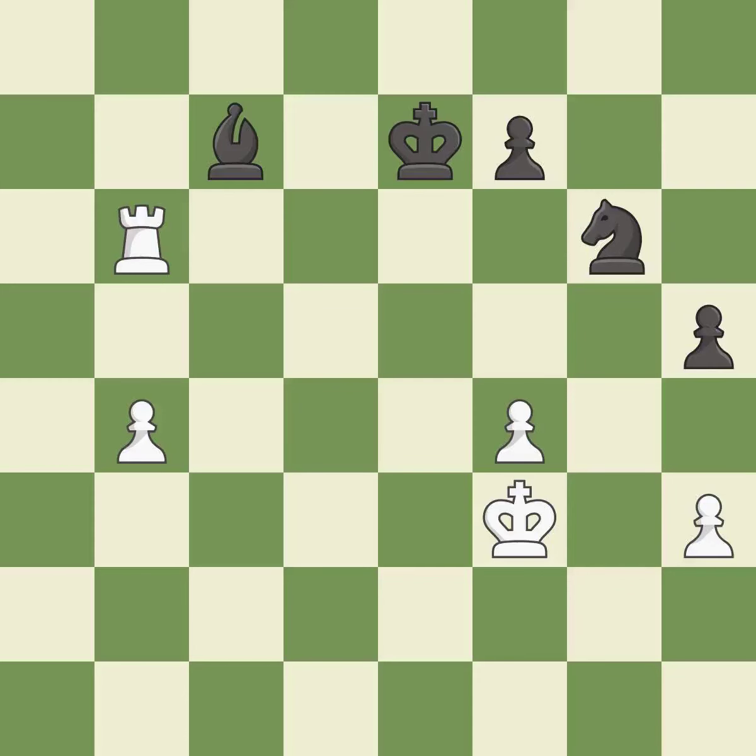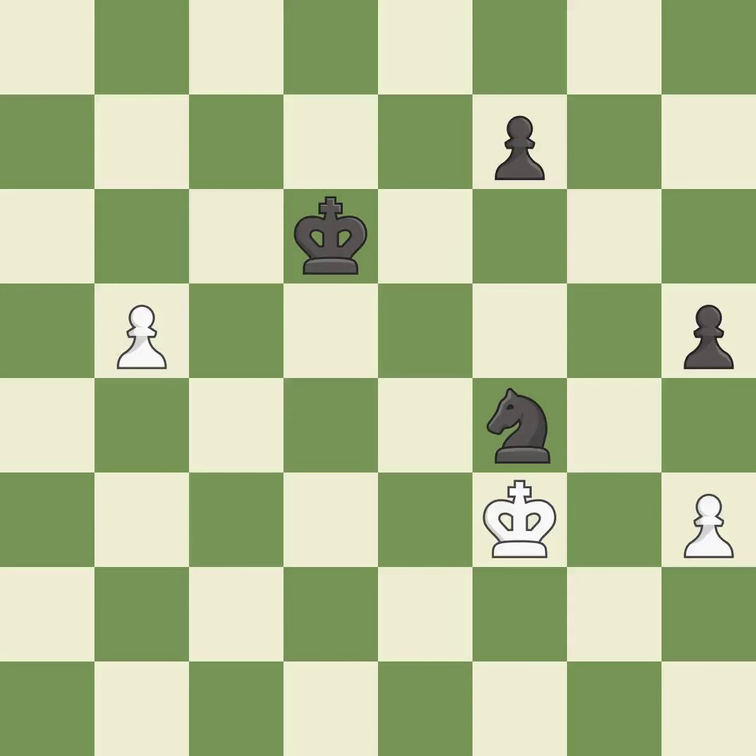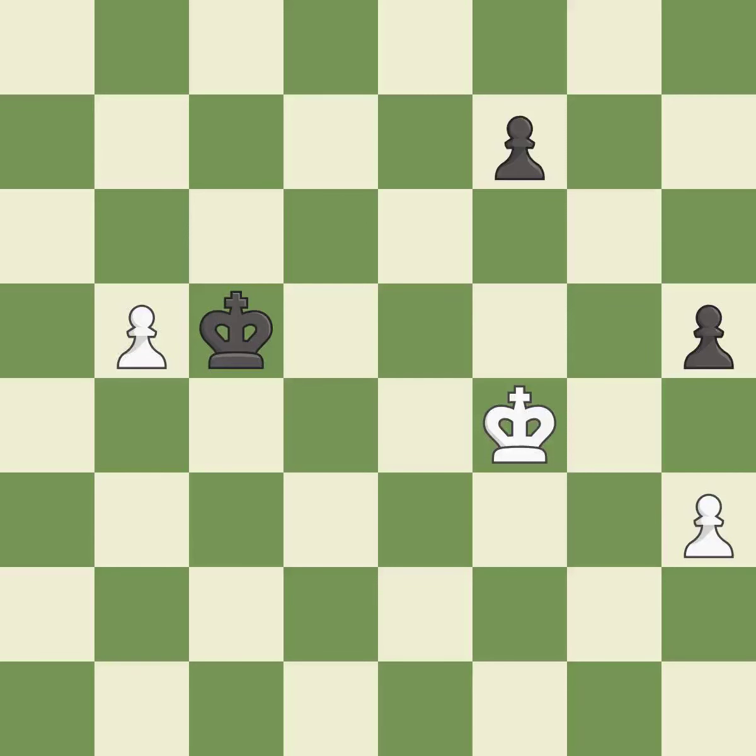This moves the bishop to safety — it is excellent. This move puts the rook on a safer square — it is excellent. This move puts the bishop on a safer square — it is best. This pushes a passed pawn — it is best. After all captures, this is an equal trade — it is good. This maintains the balance in material with a good trade — it is best. This removes a knight that was threatening to win material. This is the only good move — a great move. This is the only move that works — a great move.